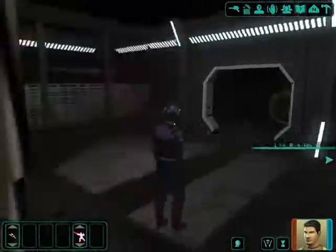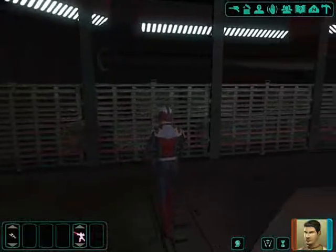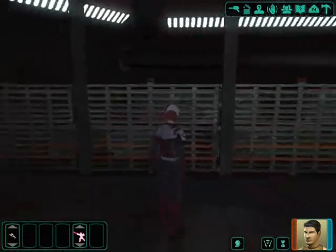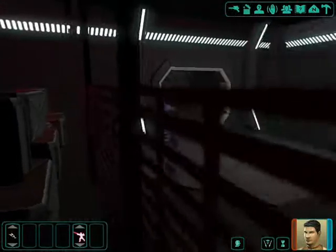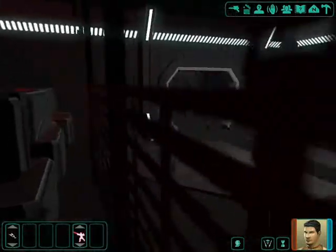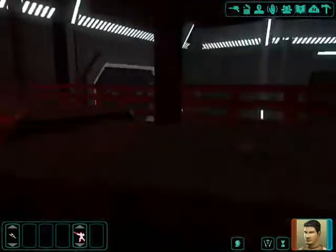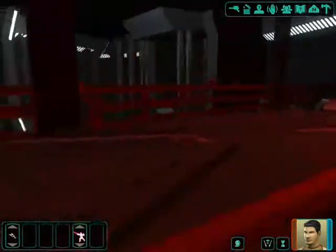We're going to start with the cargo bay. This is the cargo area over here. As you can see, behind this net are some boxes. Got some nice ambiance over there. This is a basic cargo hold — more of an aesthetic value than real value.